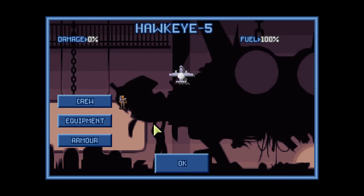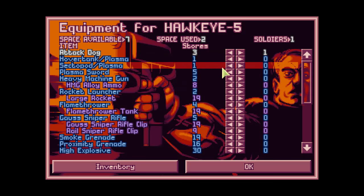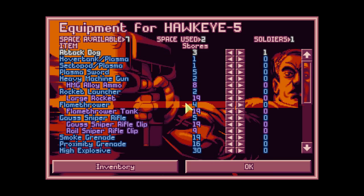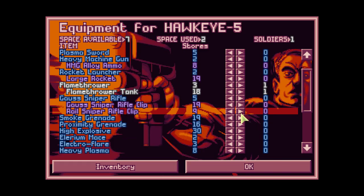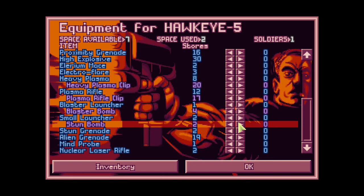Toxi suit right there, and you'll get one doggy just in case. You'll get a sector plasma. Space use: two available seven and only one HWP. Let's take the flamethrower because you can't hurt yourself, and a smoke grenade because you can't hurt yourself with that either. And the toxi gun - I think we have sold that already.